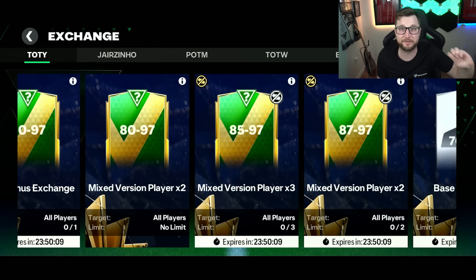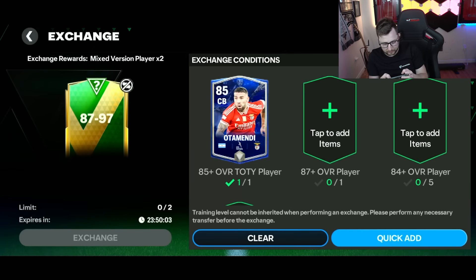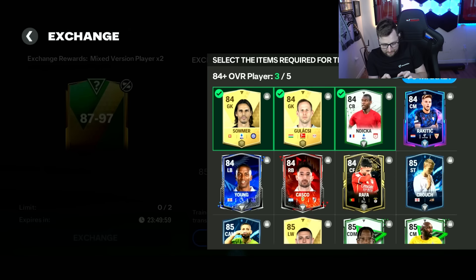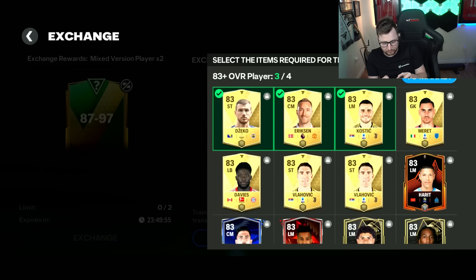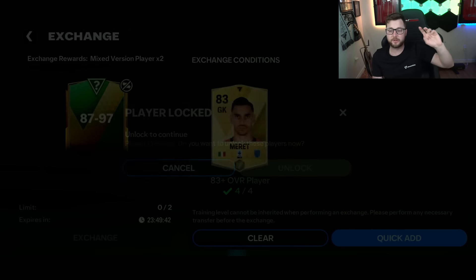I'm assuming we'll probably get 87s out of it, so not probably the best exchange to do. But in order to do it, you do need an 85 overall team of the year player, an 87 overall player, 584 players, and then 483 plus. So it's not too bad — the requirements for this exchange to put into this one. And you get an 87 to a 97 overall player back from that, but they are un-auctionable, which is a little bit unfortunate.